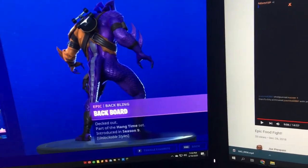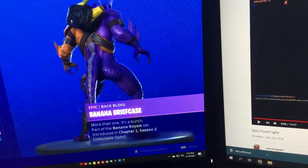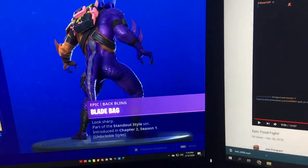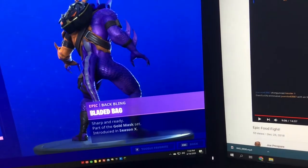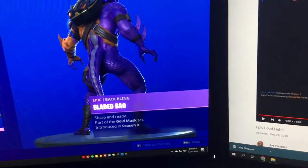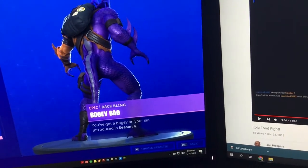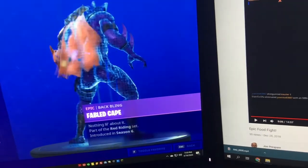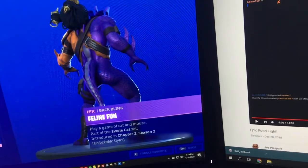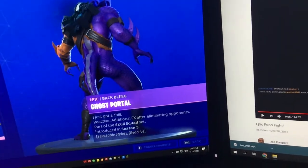Backboard, Ball Bling, Banana Briefcase, Blade Bag, Bladed Bag, Bogey Bag, Bonesy, Camo, Fable Cape, Fallon Fun, Ghost Portal.